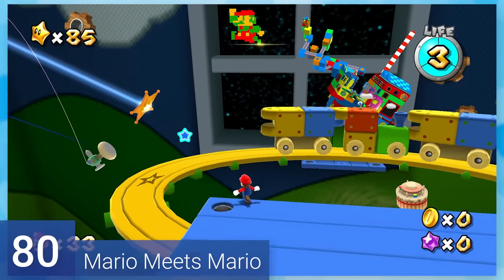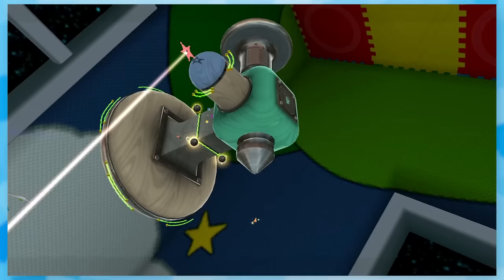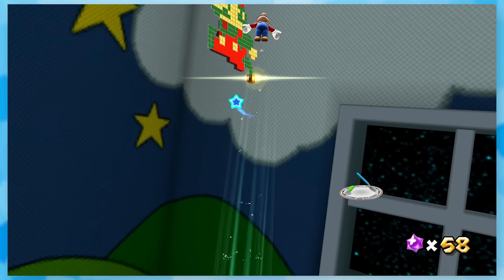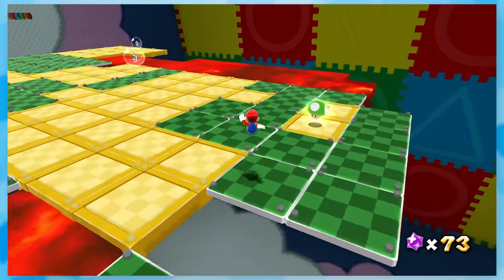80: Mario Meets Mario. After collecting some star chips and getting some screwing done, you launch off to a massive 8-bit Mario place. You'll just grab the silver stars here with platforms that'll either rotate or disappear.